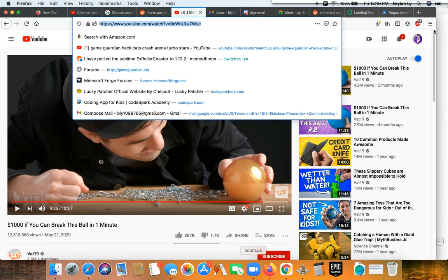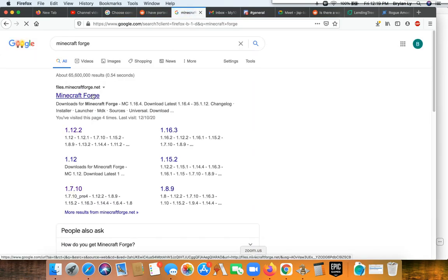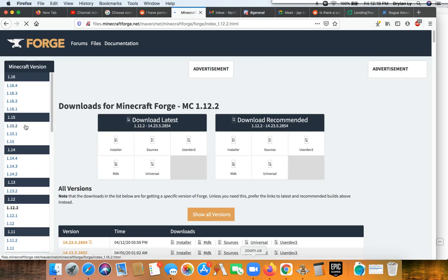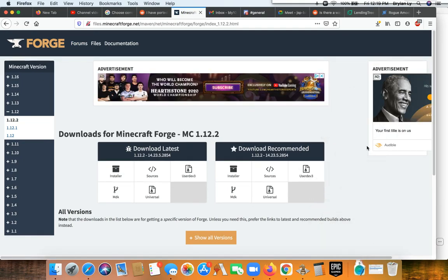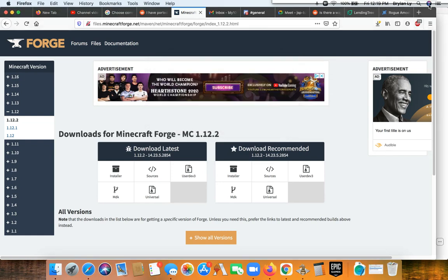Search up Forge for Minecraft and click on that. This is for 1.12.2 — the best version for it. Click install, and you'll see I already have it installed here. Open it up — you're gonna have to enter a password. After you enter the password, click install client, and then it'll download into your launcher.